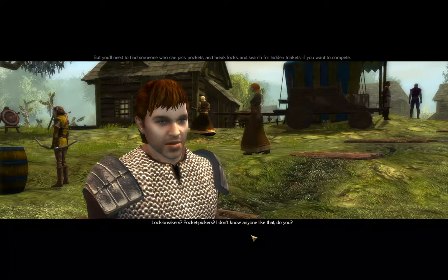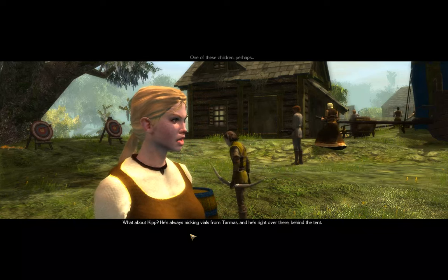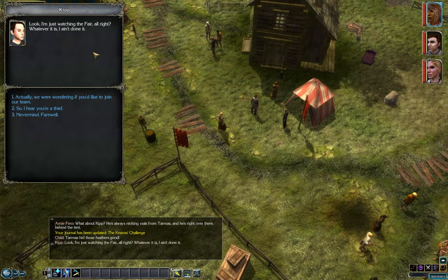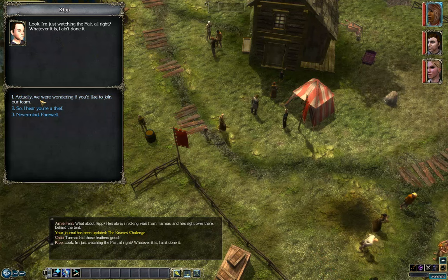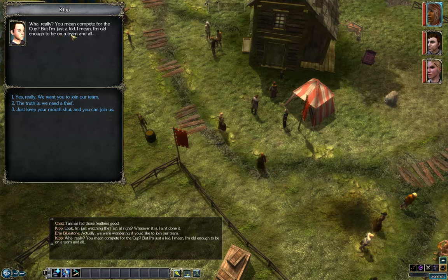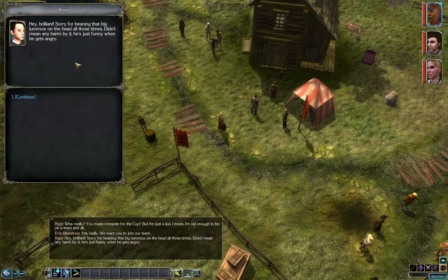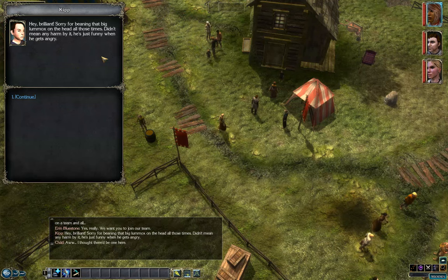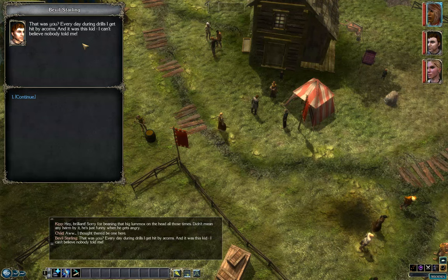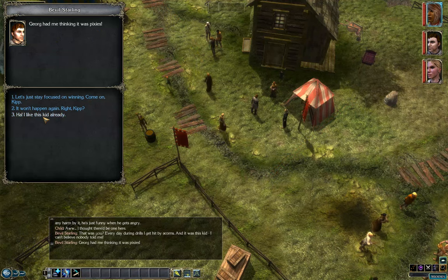Lock breakers? Pocket pickers? I don't know anyone like that. What about Kip? He's always nicking vials from Tarmus, and he's right over there behind the tent. Look, I'm just watching the fair, alright? Whatever it is, I ain't done it. Actually, we were wondering if you'd like to join our team. What, really? You mean compete for the cup? But I'm just a kid. We want you on our team. Sorry for hitting that big lummox on the head all those times. Georg had me thinking it was pixies. Ha — I like this kid already.